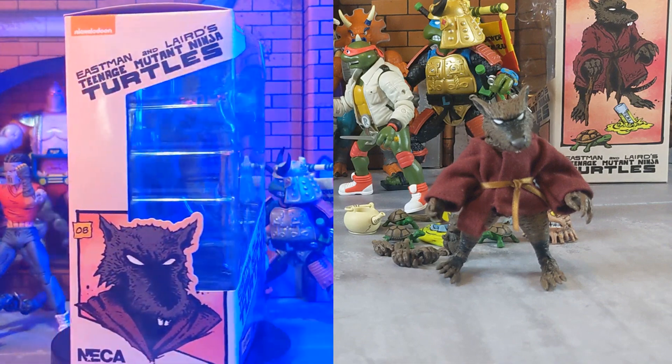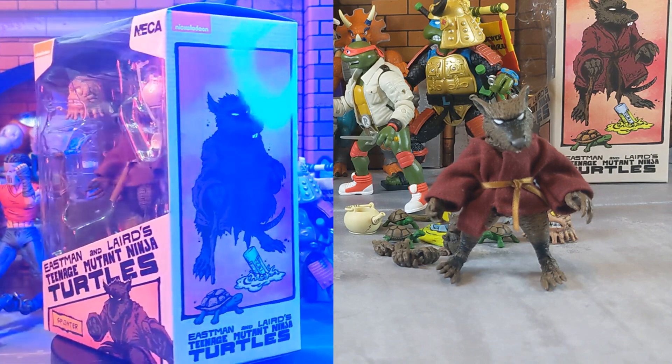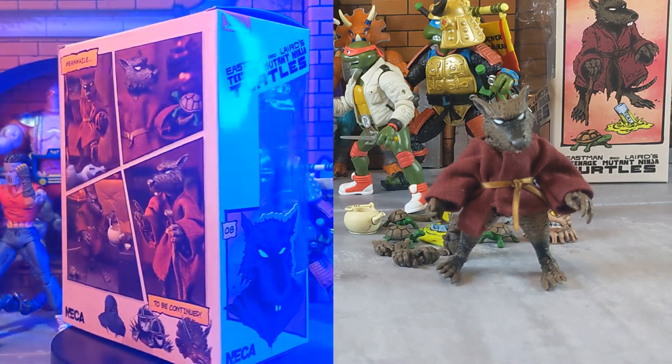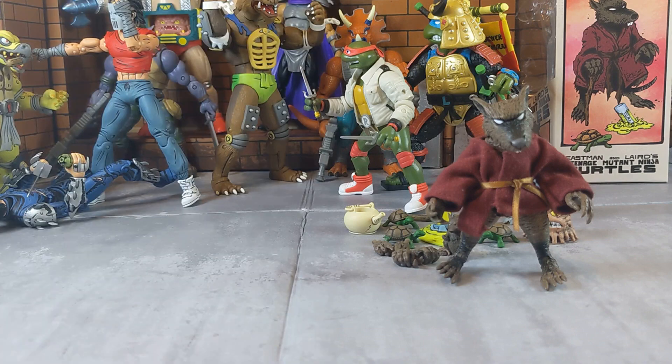Hey guys, welcome back to the channel. Today we're taking a look at the NECA Teenage Mutant Ninja Turtles Eastman Splinter, based on the Mirage style. When I first saw this figure I really was not expecting it to be as good as it is — it's possibly my favorite Splinter I own. I do own the Playmates version and the NECA movie Splinter, but I think we get what we pay for — if not more — with this figure. Without further ado, let's get into the unboxing and check out the accessories.